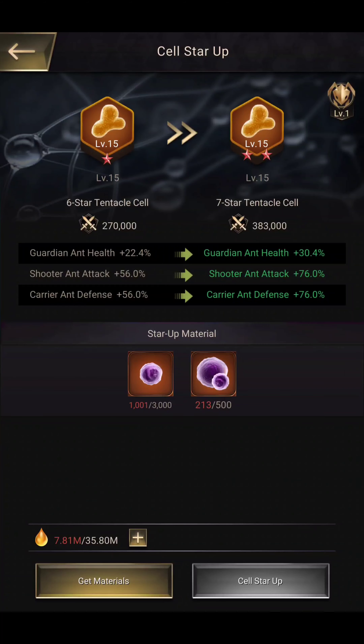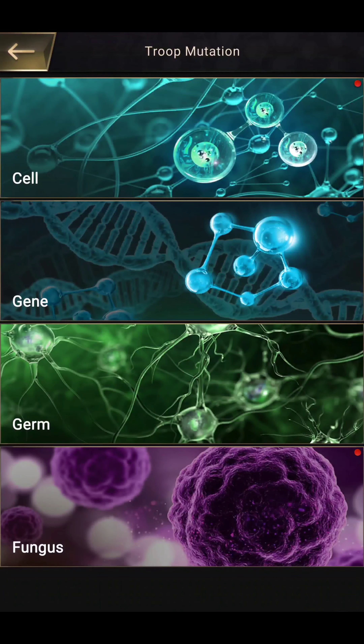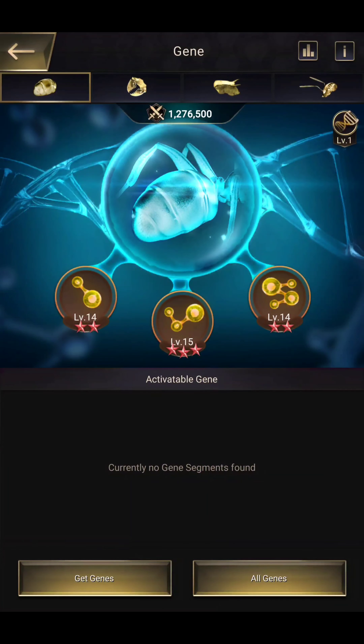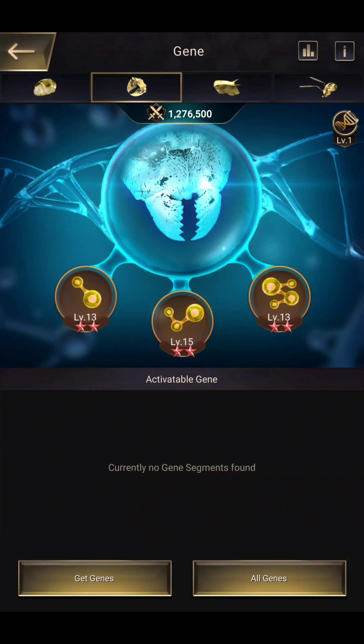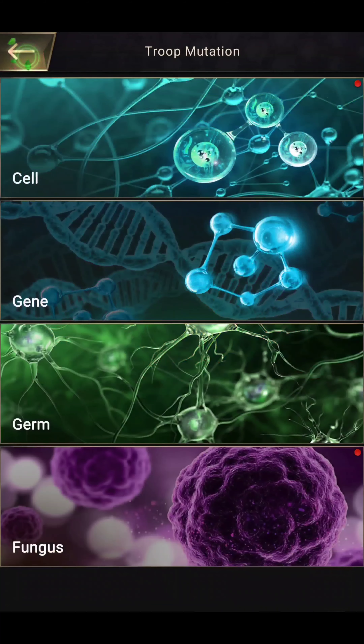I don't want to spend a single penny in this game — I chose to play F2P. Not because I don't have money, but because I chose this path. If you have money and want to spend, you can. In the Gain section, I have a 3-star and a 2-star. Coming next, there are some 2-stars with some levels and one 1-star upgraded to 2-star.